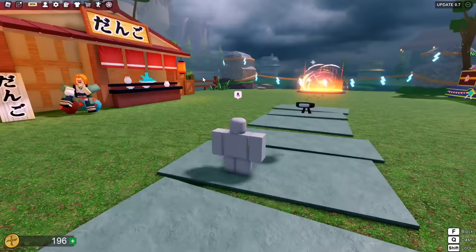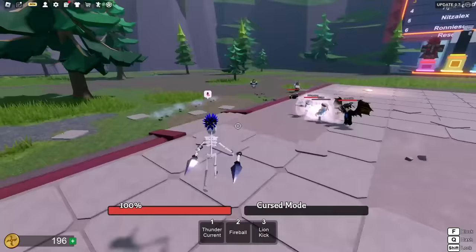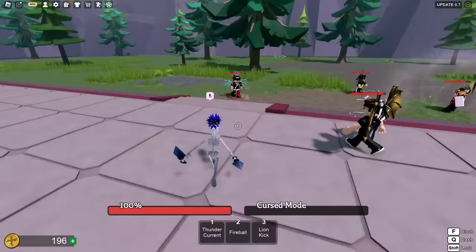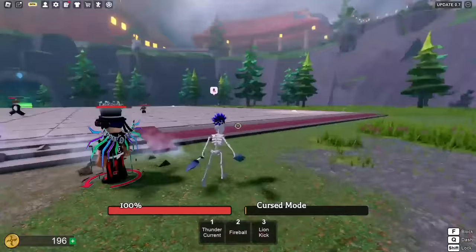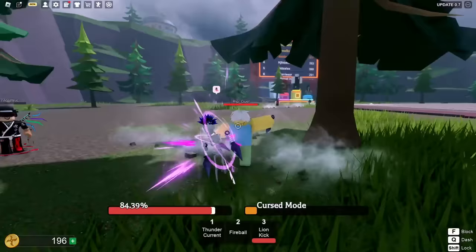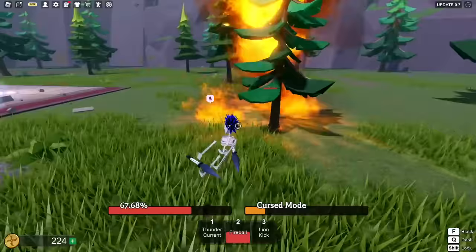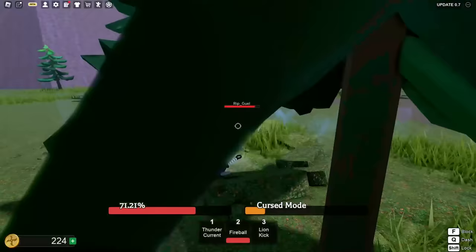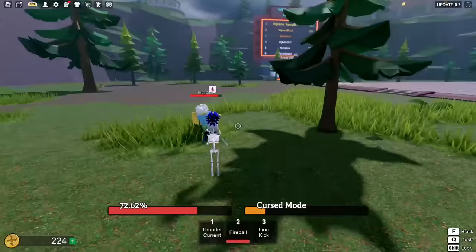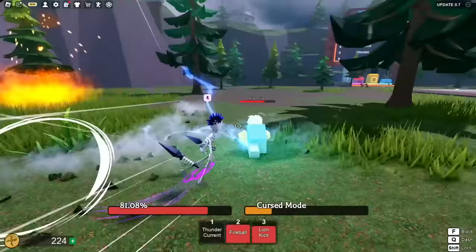Now switching to the second character, Sasuke. He already had his ultimate. We got Thunder Current, Fireball, and Lion Kick. I don't know how I'm gonna combo these but we'll learn as we go. One two three, Lion Kick — the teaming is diabolical. I like his M1s, it's like side dashes.